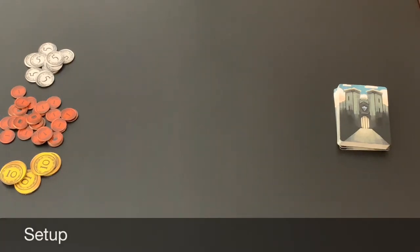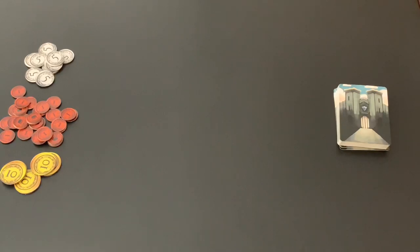To set up for a game of Keep, we'll create a supply of tokens, divide it out into segments of 1s, 5s, and 10s, and set those in a common play area off to the side.